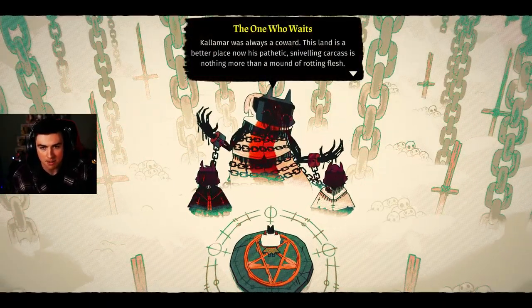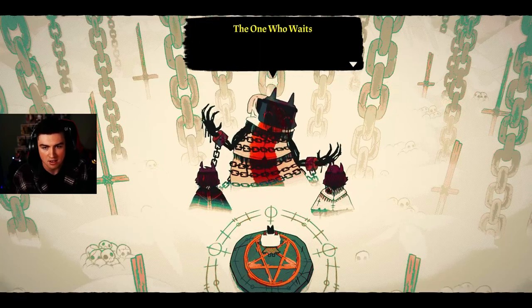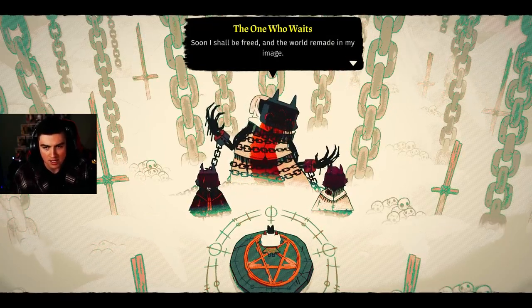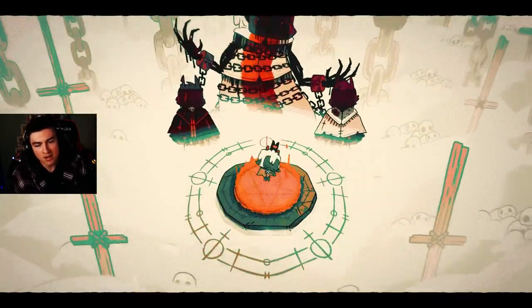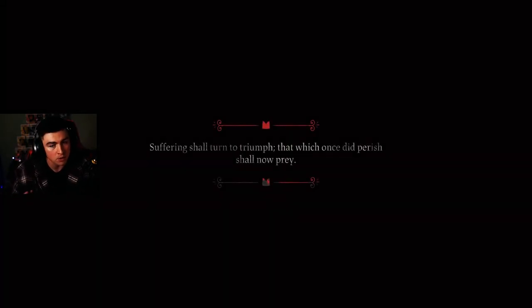Story cutscene plays: 'Calamar was always a coward. This land is a better place now that his pathetic shriveling carcass is nothing more than a mound. Soon I shall be freed and the world will be remade in my image.' All I really want to know in this game is whether we're probably fighting him as the final boss, and also — is there an endgame? What happens after I beat all the bosses?